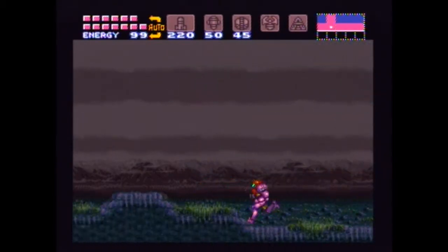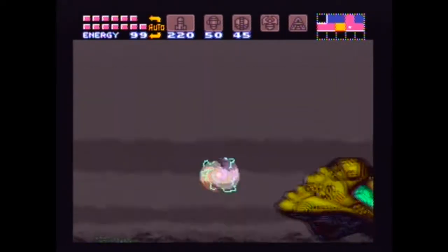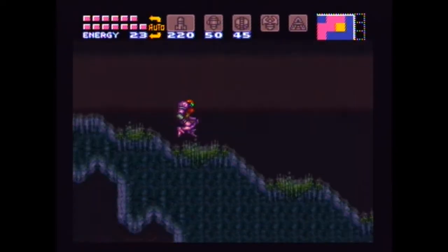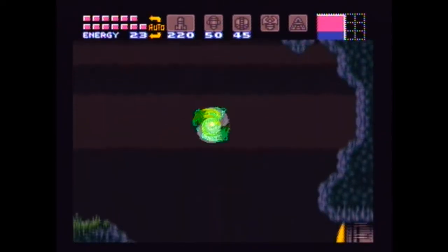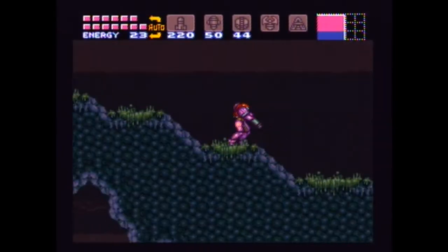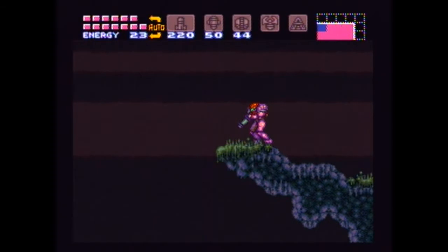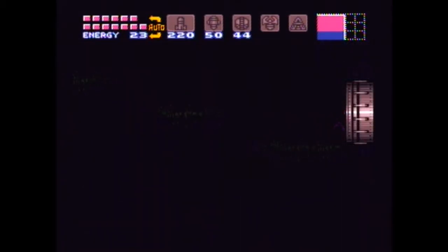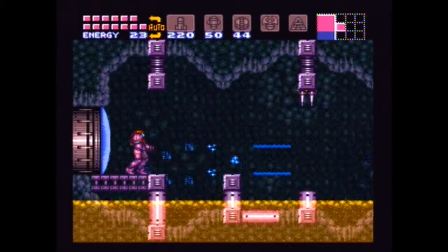We don't have to, but I found this to be the easiest way to get up here — a Shinespark. You could also space jump up here. A Shinespark is the easiest one; just spark from the left of your ship and you should get up here without any problems.